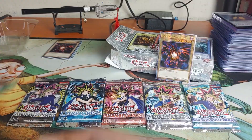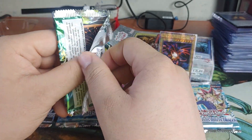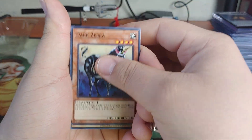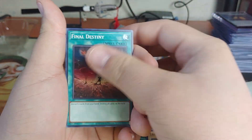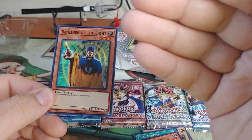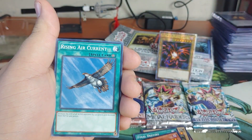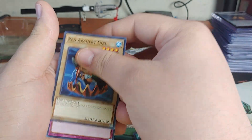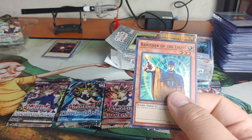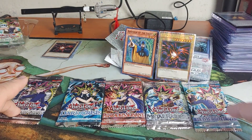First, let's open Spell the Ruler. I haven't looked too much into what you can pull, but anything shiny is a win. Dark Zebra, Light Burst Wall, Final Destiny, Mystic Tomato - we actually got something shiny! I think it's a Super Rare. Banisher of the Light - I don't think it's worth anything. Fairy Hand Mirror - this could be worth anywhere from 20 cents to a couple dollars. Saving the Invasion of Chaos and Blue Eyes packs for last.